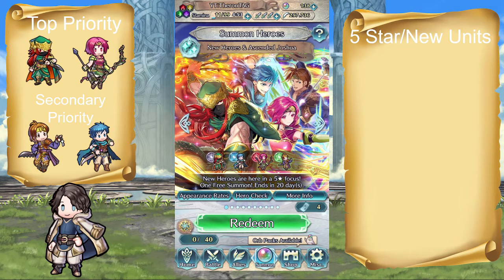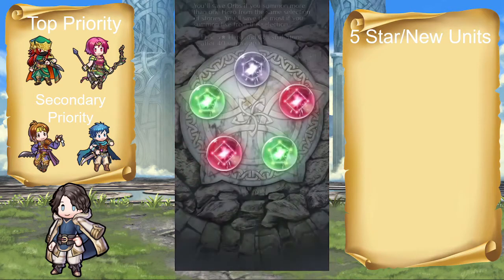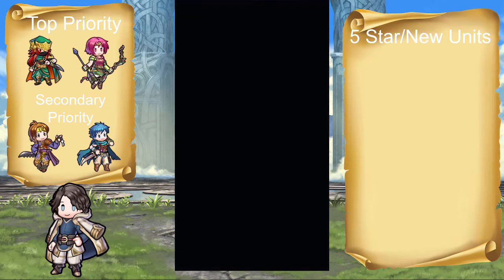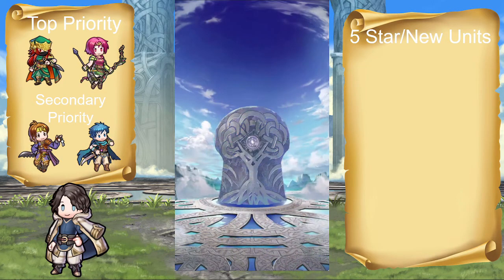Today we have the new Heroes and Ascended Joshua banner. That part is a surprise, and I'm all for it. Kind of weird that it's three daggers and one bow, but that's still A-OK by me. Plus it's Sacred Stones units, and I think a lot of people have wanted at the very least three of these heroes in the game, so that's good.